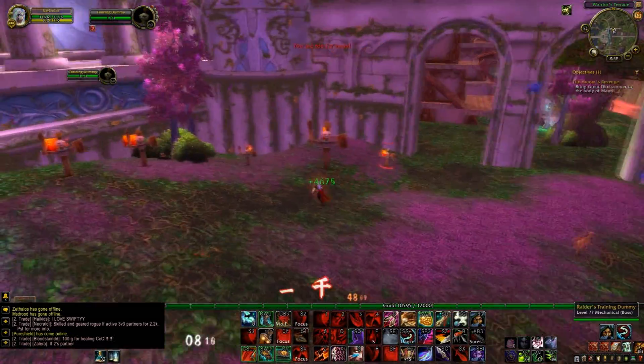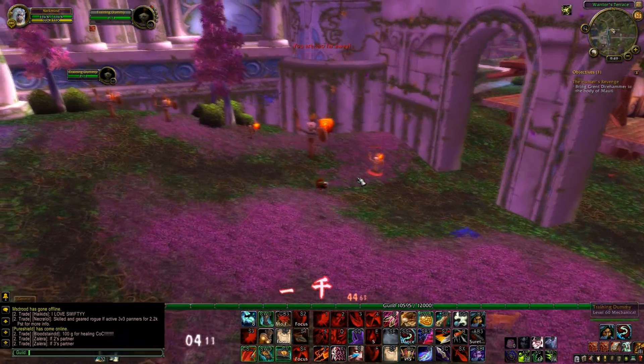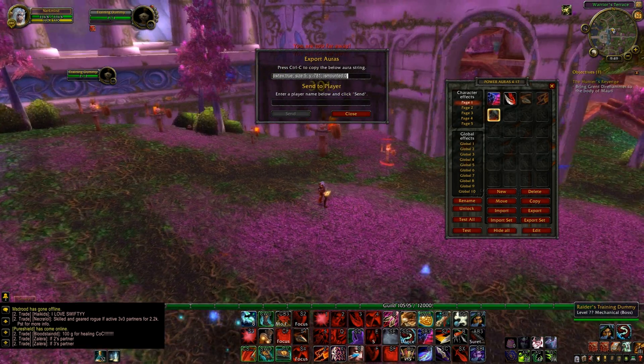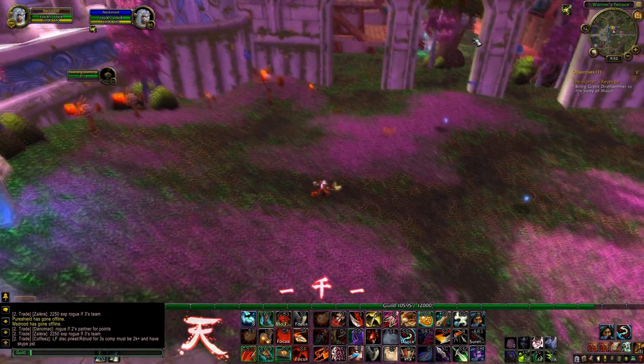And that's it for the Power Auras. I'm gonna leave the export code so you can have those things in your UI as well. Alright, let's go with the macros now.